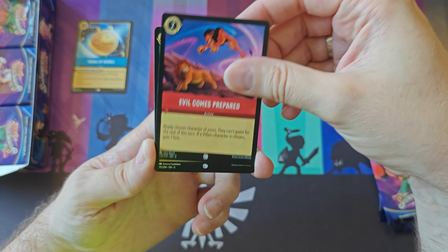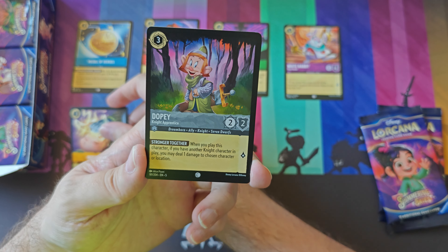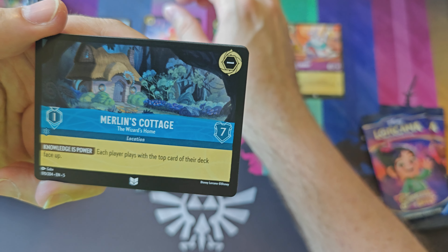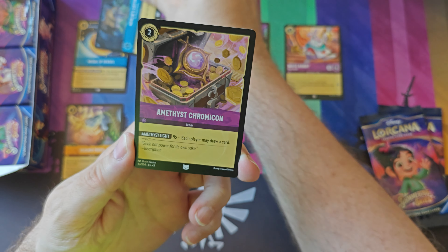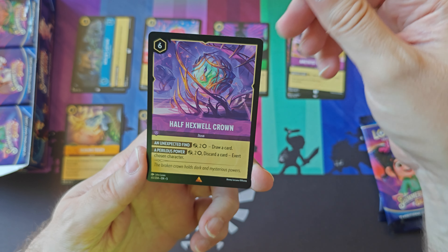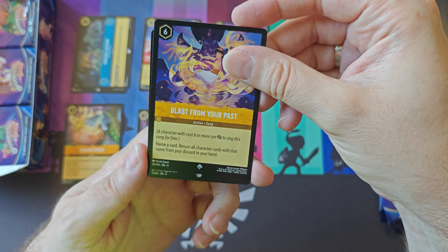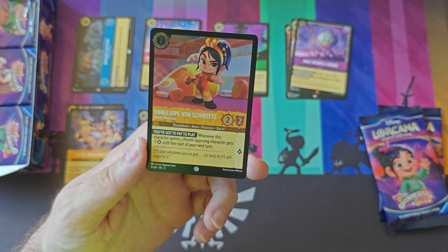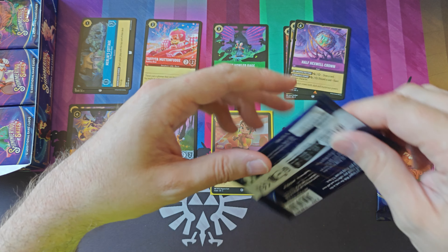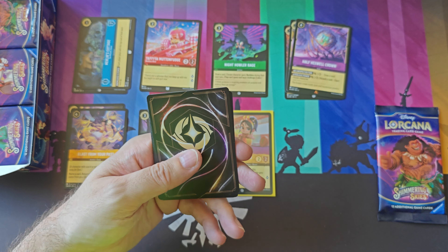Here is Medal of Heroes, Evil Comes Prepared, Night Howler Rage and White Rabbit, Healing Touch, and our final common is Dopey. Our first uncommon is Tavita Muttonfudge, and this is Merlin's Cottage and Amethyst Chromicon. Our first rare is the Half Hexwell Crown, and our second rare is super rare — Blast from Your Past. Followed by common foil Venelope Von Sweets, Candy McKenney. There are so many Venelopes in this set that you have to read out the subtitle.